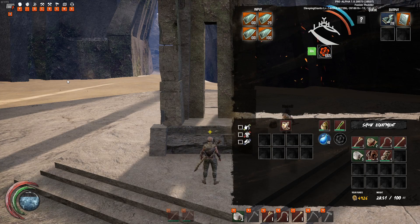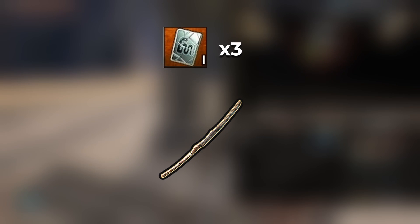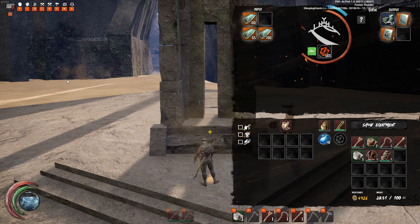You get 3 types of tablets: Animal, Celestial, and Elemental. You can only unlock a skill if you have the same type of tablet for the amount required to unlock that skill. For example, if you need 3 tablets to unlock a weapon, you will need 3 Animal tablets or 3 Celestial tablets — as long as the tablets are the same type, you can unlock the skill.